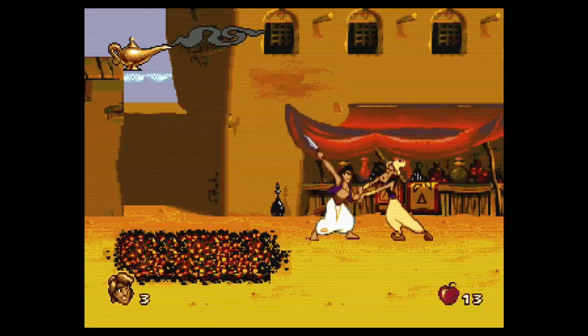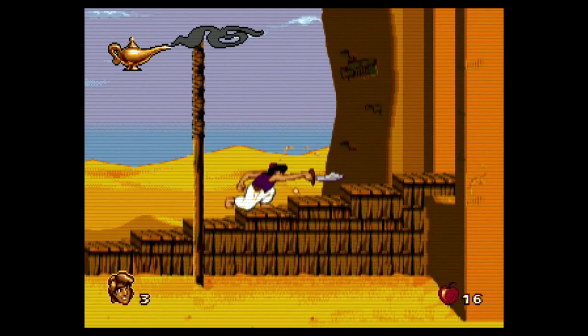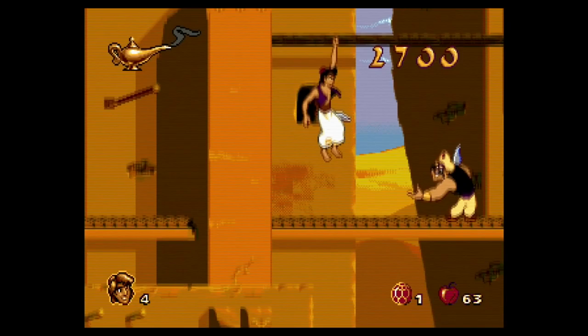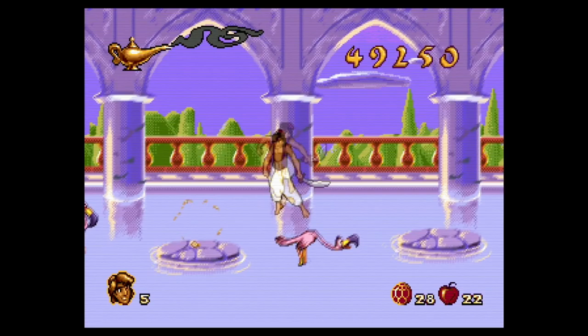The first level, The Streets of Agrabah, immediately impresses. The colours pop, the 16-bit version of Prince Ali sounds great looping in the background, and the animations are full of personality. Aladdin's movements are fluid as he runs, leaps, and climbs through the streets. Enemy guards beckon you towards them and scramble to keep their pants up if you hit them with a well-thrown apple. The controls are responsive, so you never feel like you have to fight against them.